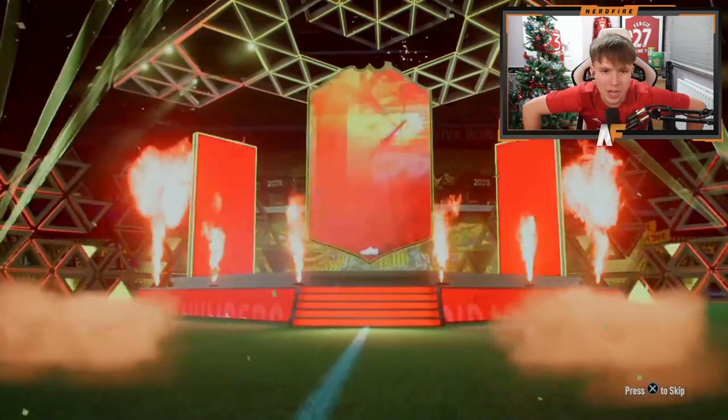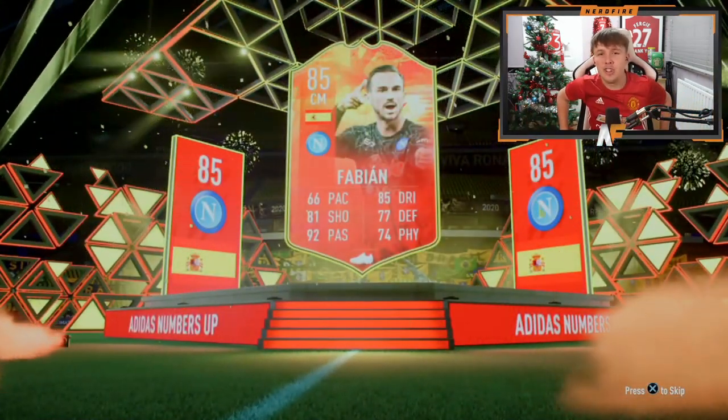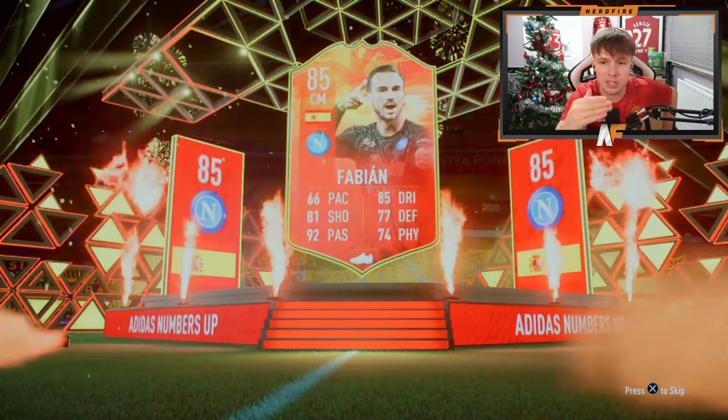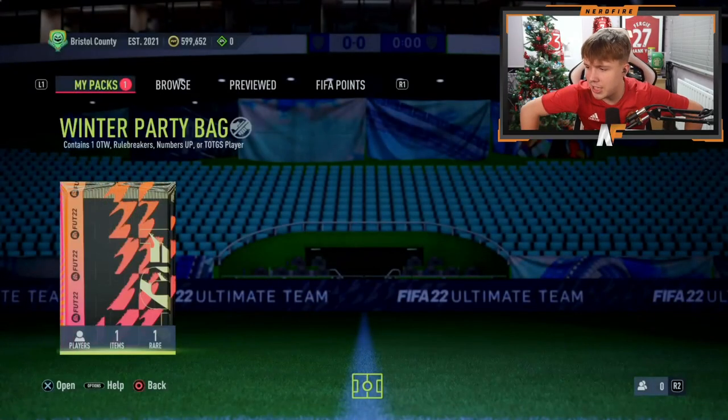Elliot is in the house for winter party bag number two. Come on, more Team of the Group Stages! This one's going to be a Numbers Up — Spanish center mid. That's not what we want. Some of these cards have now been upgraded though — Fabian was 84 before, now 85. At least they're upgraded this time.